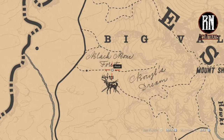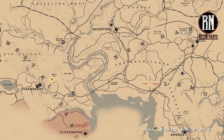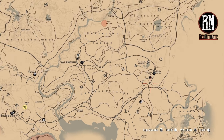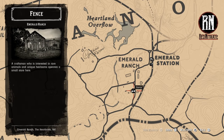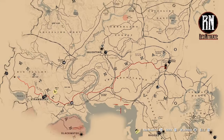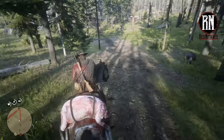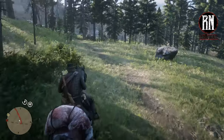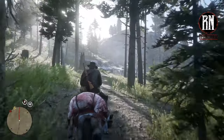The next thing you are going to want to do is head over to your nearest fence. In my particular situation I believe that will be in Emerald Ranch. It's a bit of a trek to get over there, but when we cut back we'll be at the location of the fence and I can show you the next part of the guide. Stay tuned.